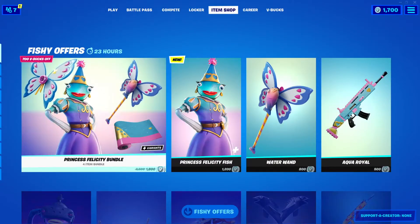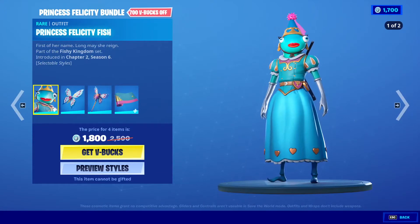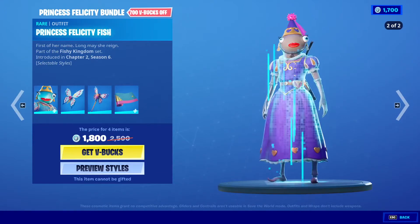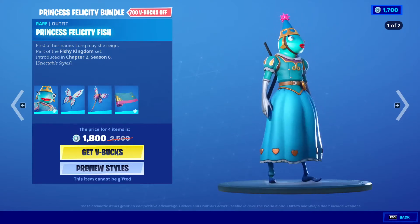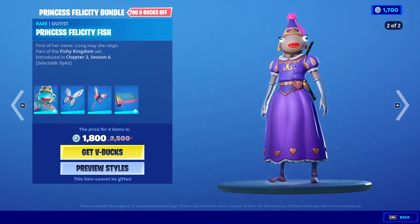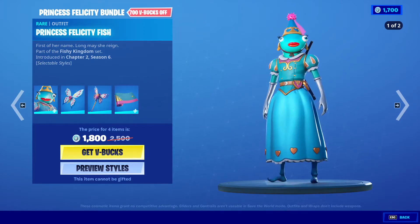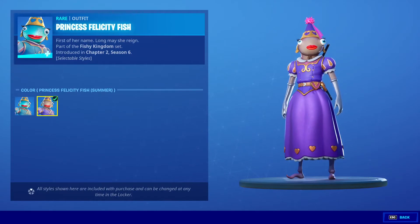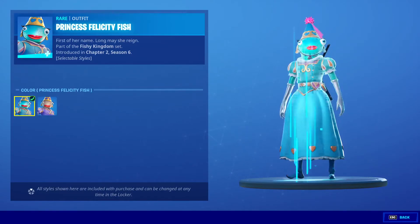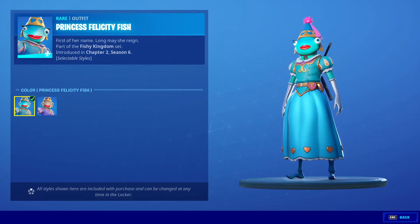Princess Felicity bundle is here — new. Look at this. Outfit Princess Felicity Fish. We've only seen her in like graffiti and wall tags and stuff. I think we've seen her on loading screens too, but that's pretty cool. She has a different style: the Princess Felicity Fish Summer Style, and the default is just regular Princess Felicity Fish.